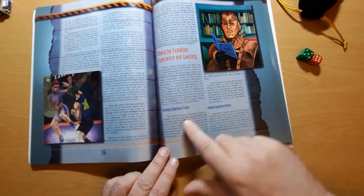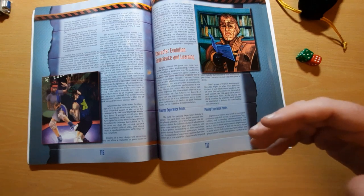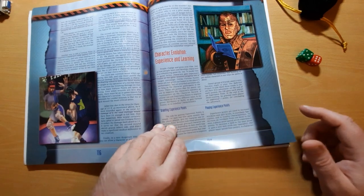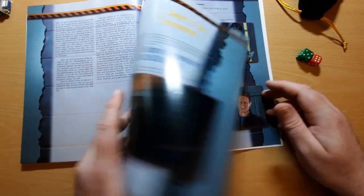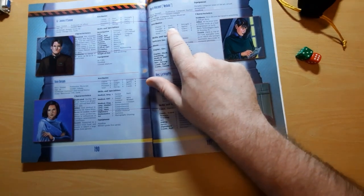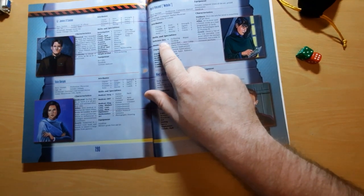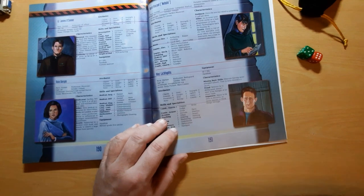Advancement is on page 117. You gain experience points in the standard fashion — turning up to a game session gives you one, and the game master can award one more for good roleplaying, good ideas, and good planning. Spending them costs differing amounts: attributes cost seven experience points per level to increase, and skills cost four points per level. You may also gain new specialities in a skill by spending four experience points, giving a plus two bonus. For example, Nebula could increase strength from three to four for seven points, or increase a skill or gain a speciality for four points.